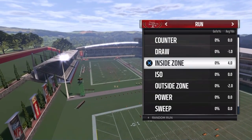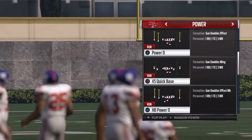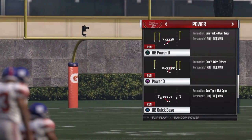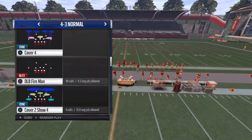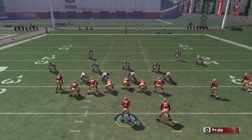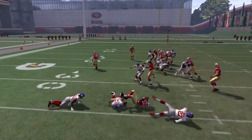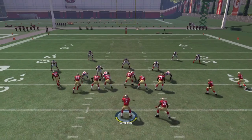Now let's take it back to practice mode and see how Carlos runs that play. Going into the same formation, same play, same defensive play again — this is what I was playing on defense. First run: negative two yards. Could you break two tackles there, Carlos?